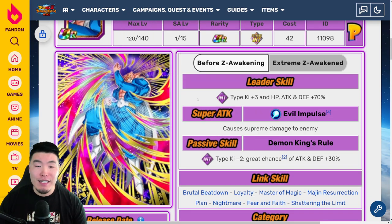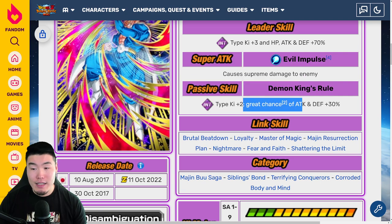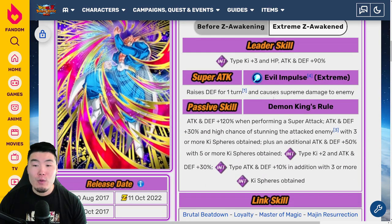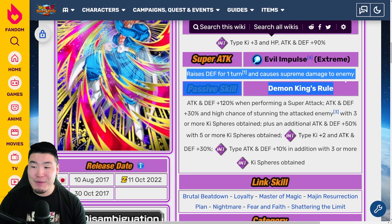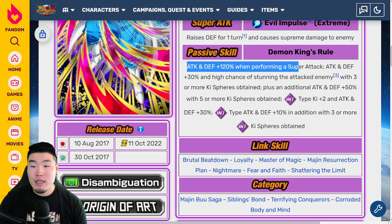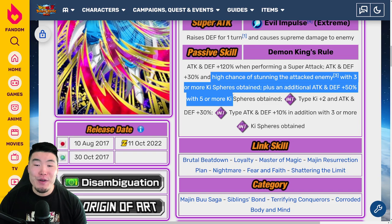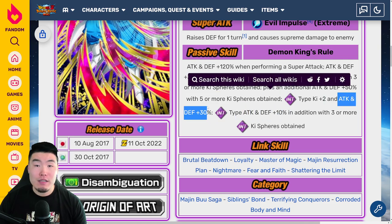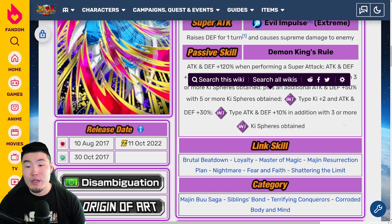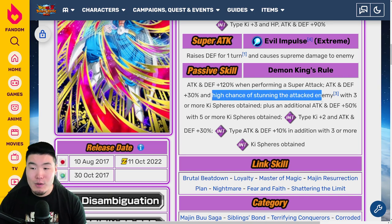Next up is INT Dabura. Before EZA: INT Types Ki plus 3, HP, Attack and Defense plus 70%, supreme damage, passive is INT Types Ki plus 2, great chance of Attack and Defense plus 30%. With the EZA, INT Types Ki plus 3, HP, Attack and Defense plus 90%, super attack raises defense for 1 turn and causes supreme damage. Passive is Attack and Defense plus 120% when performing a super attack, Attack and Defense plus 30%, and high chance of stunning the attacked enemy with 3 or more Ki spheres obtained, plus an additional Attack and Defense plus 50% with 5 or more Ki spheres obtained. Then INT Types Ki plus 2, Attack and Defense plus 30%, and INT Types Attack and Defense plus 10% with 3 or more INT Ki spheres obtained. So just like the other guys, except this one gets a high chance to stun with 3 or more Ki spheres, and supports INT Types.